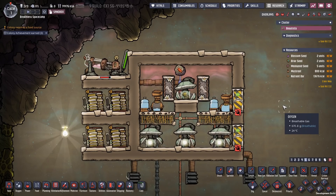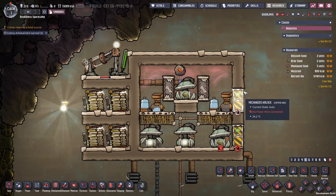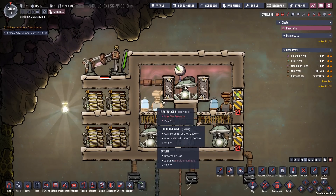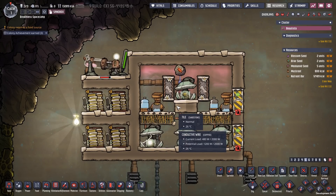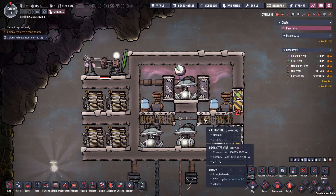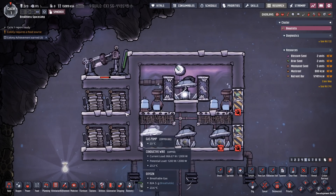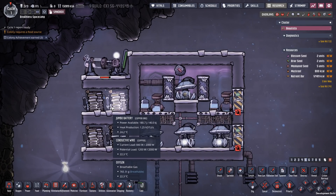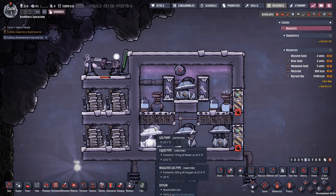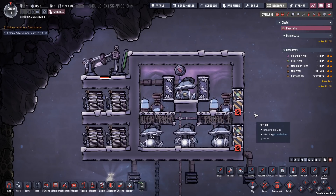The electrolyzer design I've commonly been using in my colonies looks something like this, but I wanted to use something a little smaller and more compact because this does have certain downsides. For example, the electrolyzers here will ultimately get overpressured on a fairly regular basis, so you're not really getting the maximum output of oxygen or hydrogen. The second thing is that this just takes a lot of power — we have so many pumps running and I have to have a lot of batteries as backup. That produces a lot of excess heat, so it's just not necessarily the most efficient setup.